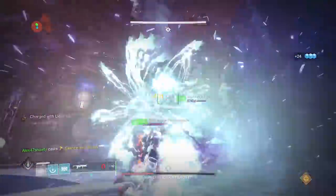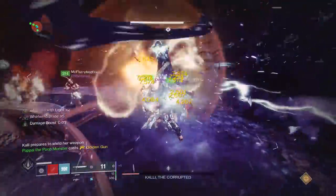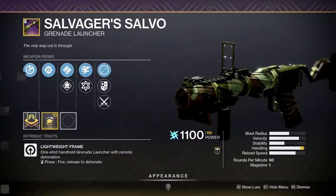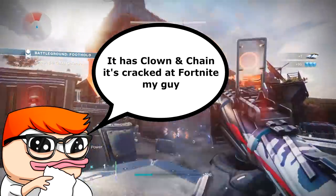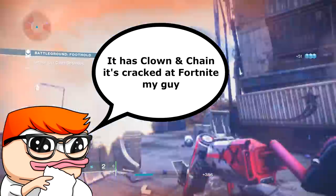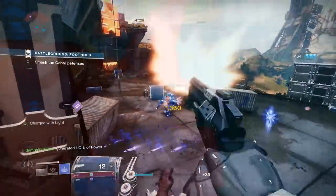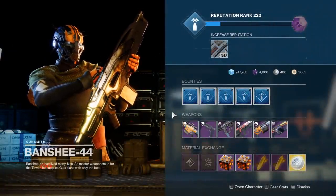Do you smell that? It smells like one of the sole reasons that heavy grenade launchers are generally completely worthless in the meta right now. It smells a little bit like Salvager's Salvo. Sometimes I get people in my comments saying, 'Joey, why don't you like this heavy grenade launcher? It rolls with clown cartridge and chain reaction, it absolutely destroys adds.' Let me put it like this: why use heavy ammo for add clear when it's much rarer and takes up the slot for anarchy, when you can instead use special ammo, which is more common and better for add clear? Salvager's Salvo can be gotten as a ritual weapon quest from the gunsmith, and it just absolutely slaps.